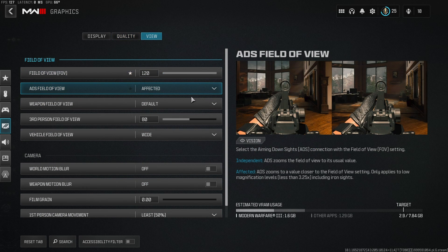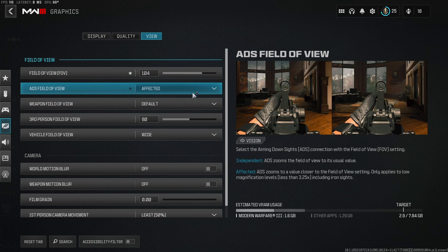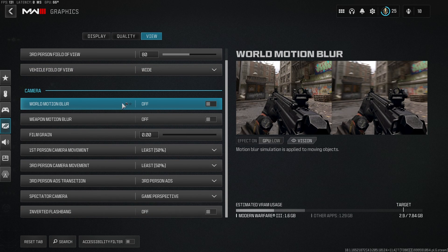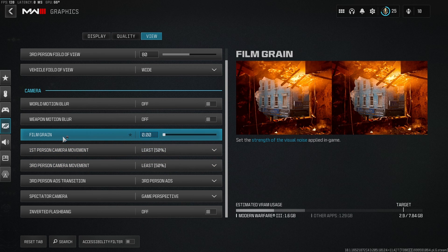For view settings, you want to make sure that your field of view is an appropriate amount — this isn't strictly graphics but it matters. And then generally speaking, I think that covers most of it. You want to make sure that motion blur and weapon motion blur are both off, camera movement is on least, and film grain is zero.